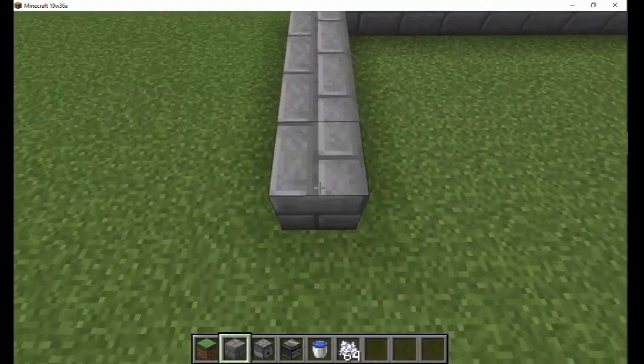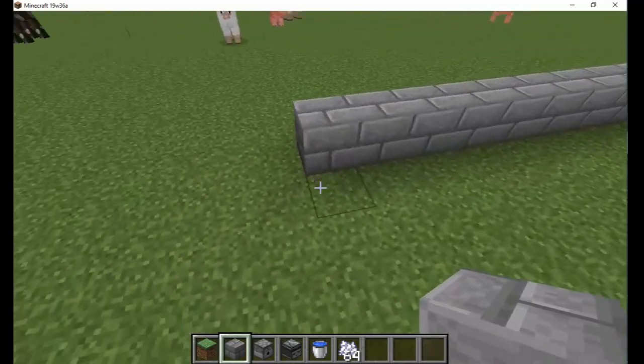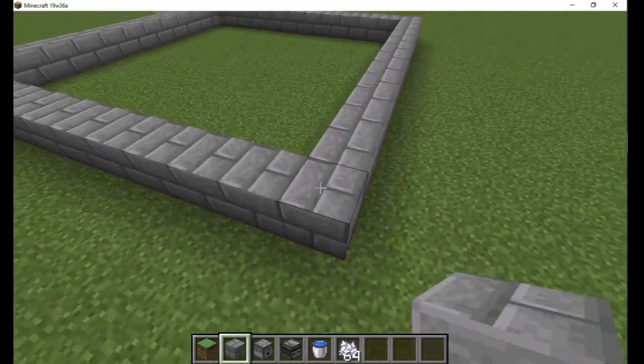Find a flat patch of grass that is 11 by 11 blocks in size. Surround this area with solid blocks to create a 13-wide square.